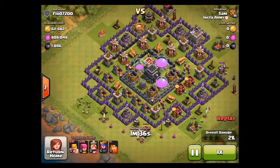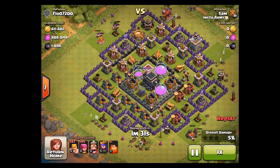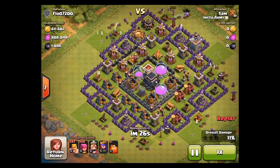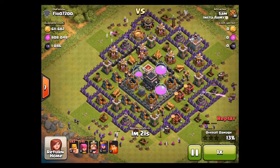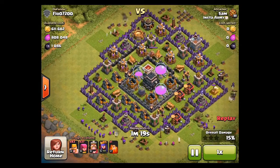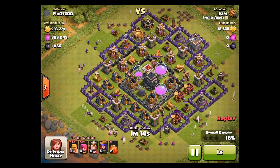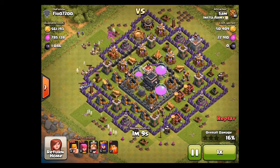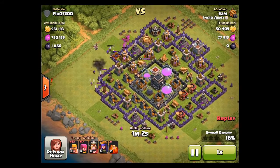The collectors are inside the base, but luckily Sam is smart and manages to get them. A small tip: when you find collector bases with collectors on the inside, don't throw all your barbarians at the same time like you would if they were outside, because everything will be killed by the mortars. Deploy them slowly and let them take out the mortars and wizard towers — those are your biggest enemies when attacking with tier-one troops.